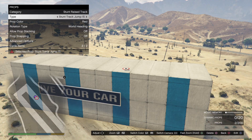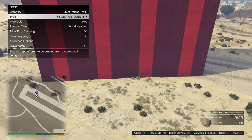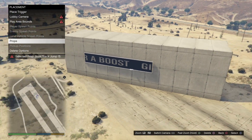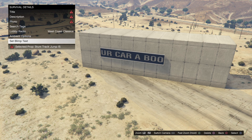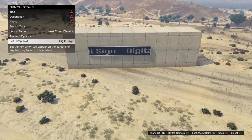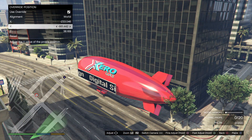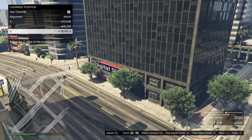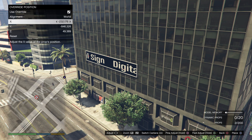You can change the color of it with R1 and L1. I usually prefer that one just because it looks like a concrete wall with a digital sign on it. Then to change the words on the screen, go to details and at the bottom it should have 'set blimp text' — type in 'digital sign' or whatever you like. You guys can also place the blimp in the side of a building, because that'll also cover the blimp but just leave the sign out, making it look like a nice digital billboard.